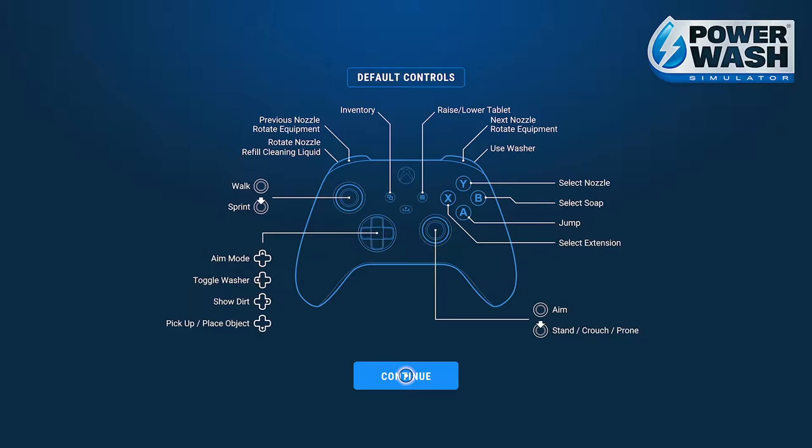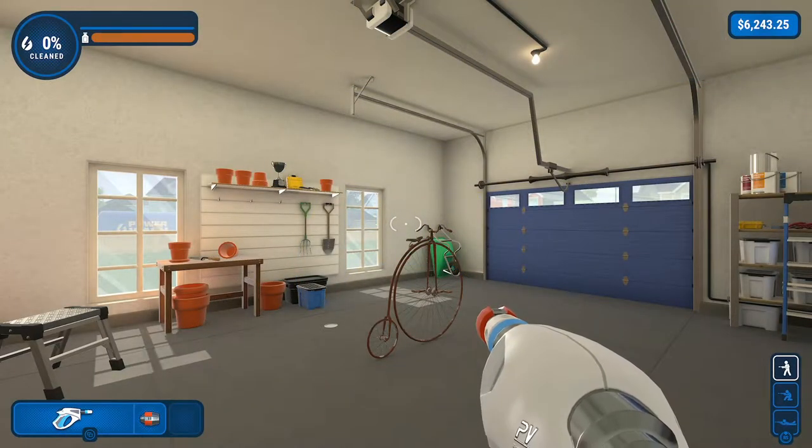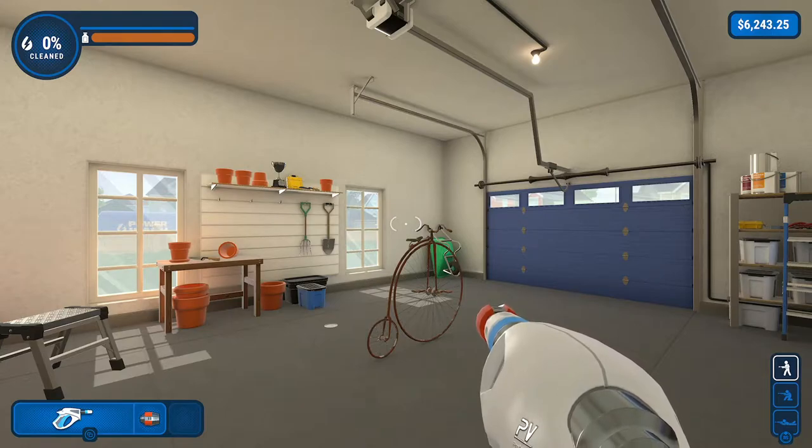Now there are two schools of thought for doing this achievement. As you can see on the screen, I am in one of them — we have the Penny Farthing Bike. It is very simple, only 7 individual parts in 9 pieces total, which makes it very quick to get the achievement. If you do screw up, it only takes about 6 minutes to try again.